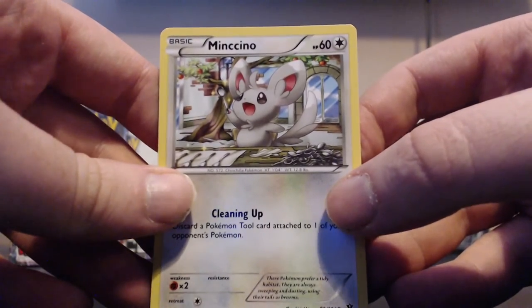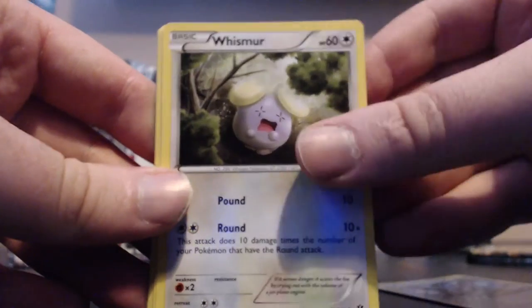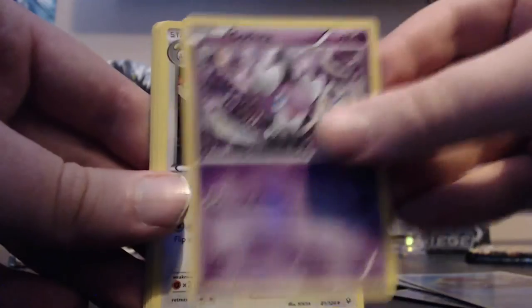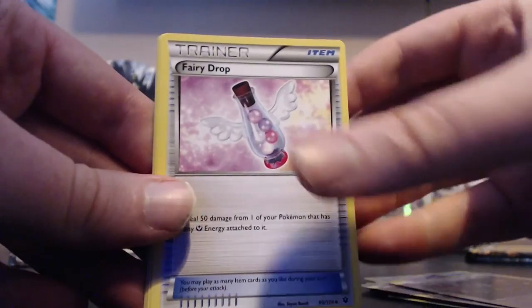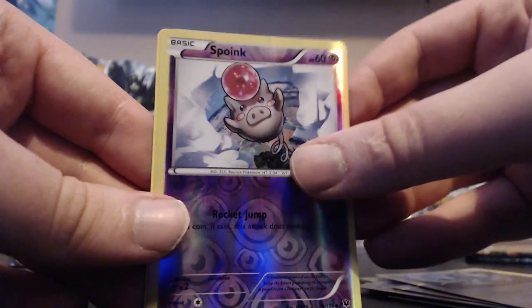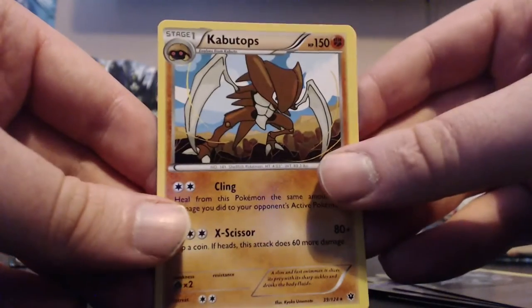Pack sixteen: Minccino, Whismur, Meowth, Binacle, Gothita, Loudred, Fairy Drop, Cinccino. Spoink is our reverse and our rare is a Kommo-o.